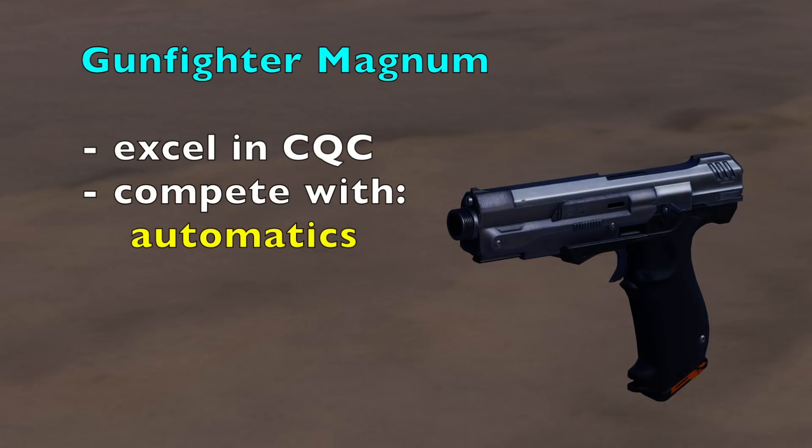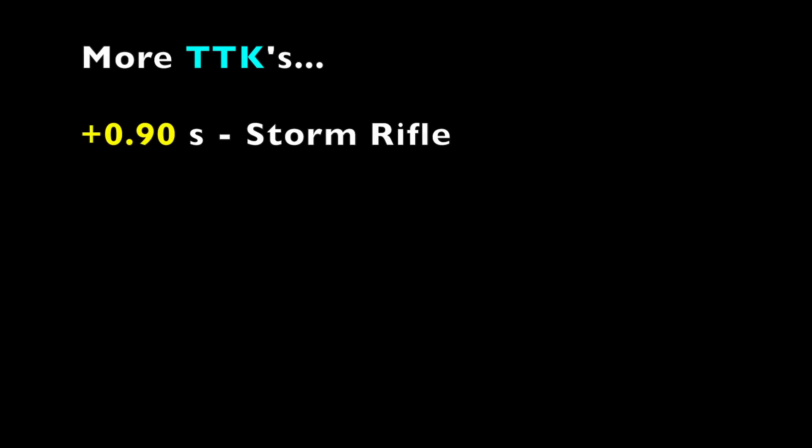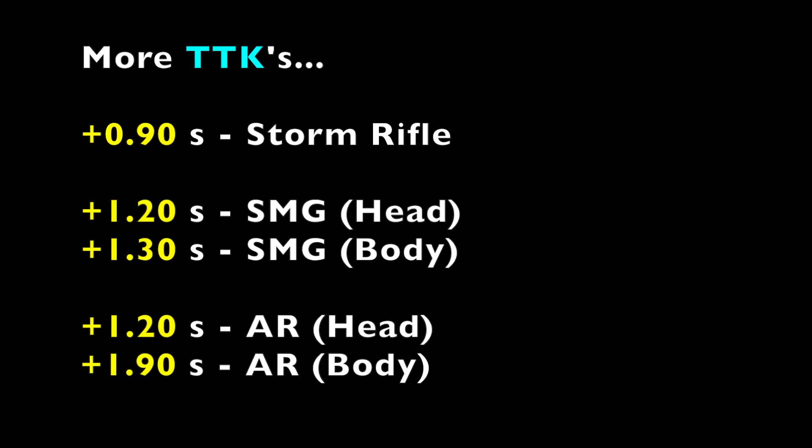To understand how good these TTKs are, we have to compare them to the Gunfighter Magnum's competitors. 343 said the role of this gun in Halo 5's sandbox is to function as a rapid-fire sidearm, competing against the SMG, AR, and Storm Rifle. The Storm Rifle has no headshot bonus and a TTK of 0.9 seconds. The SMG has TTKs of 1.2 seconds and 1.3 seconds for headshot and body shots respectively. The AR has TTKs of 1.2 seconds and 1.9 seconds.